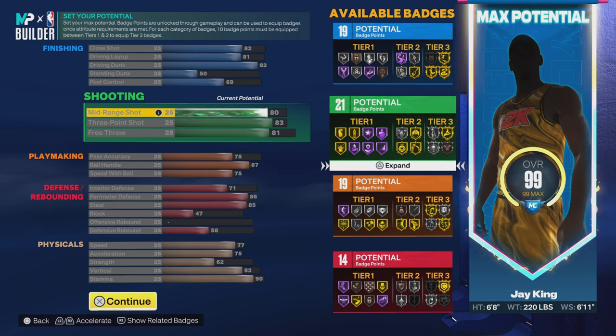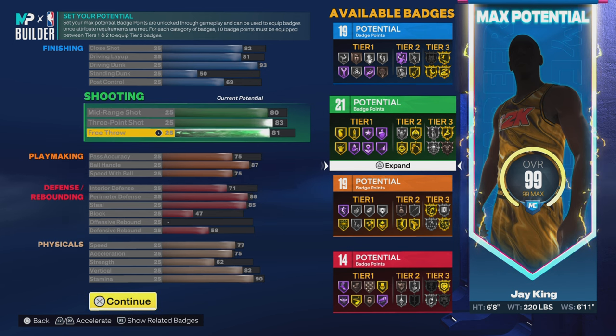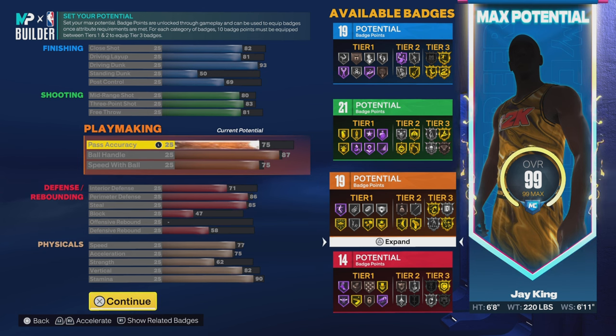Let's go down to shooting. 80 on the mid-range, 83 on the three-point, 81 on the free-throw, for 21 shooting badges. Oh yeah, we good on the shooting. You already know — Paul George. Don't play with it.